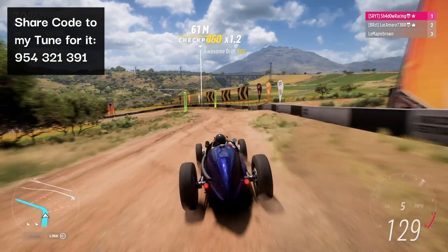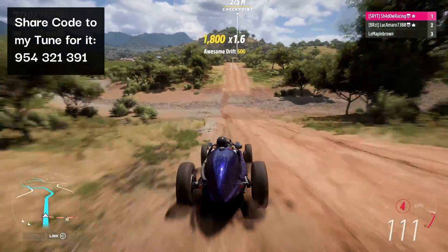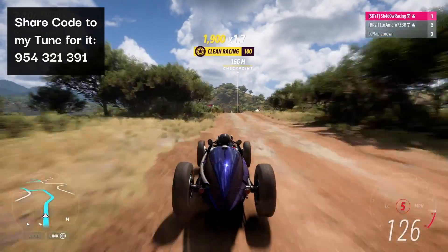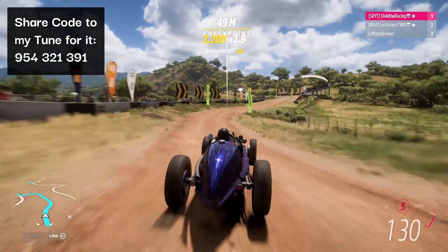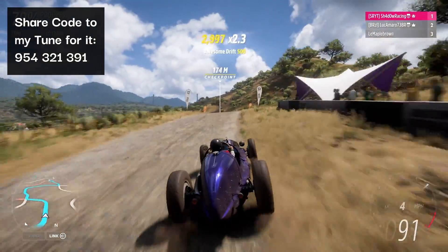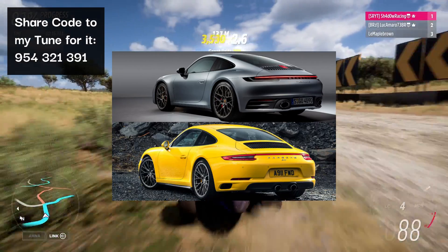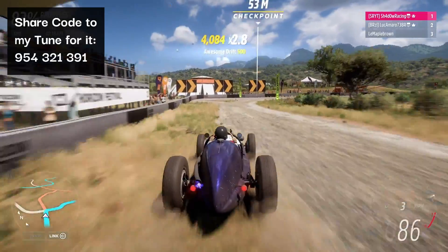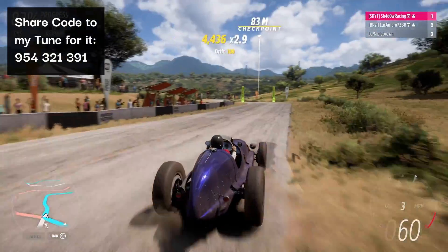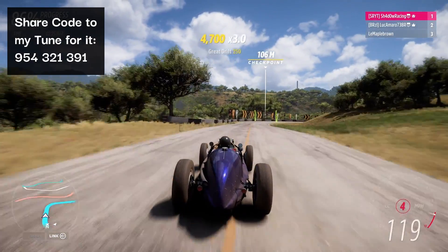Now we move on to the number three spot, which is taken up by the Maserati 8CTF for A class dirt racing. With such narrow front tyres you probably wouldn't expect this to have much grip, but you have to remember this is Forza, not real life — which are two totally different things. So different in fact that it's almost like the difference between the new and previous generations of Porsche 911. Oh wait, never mind, they're the same car. But anyway, the 8CTF has a very nice grip balance to it so it doesn't really understeer or oversteer, and it feels very nice to drive.